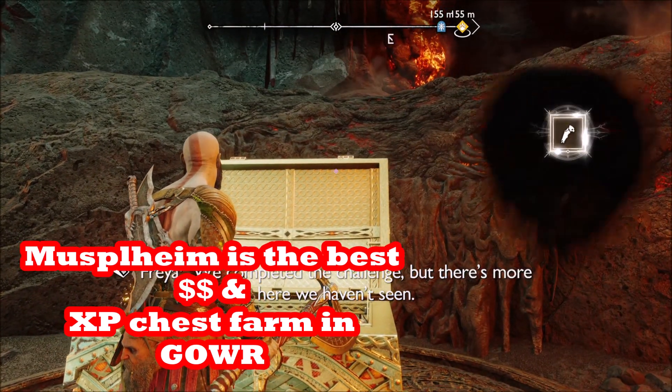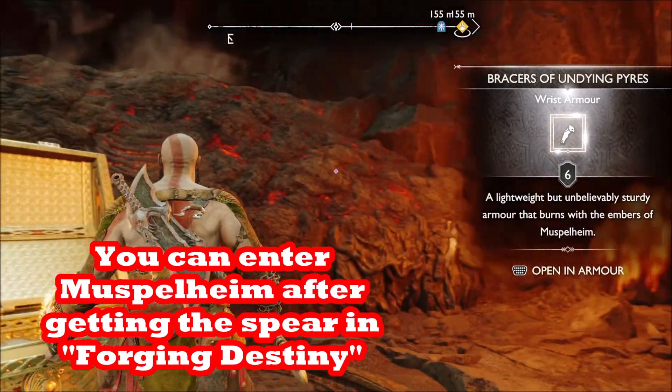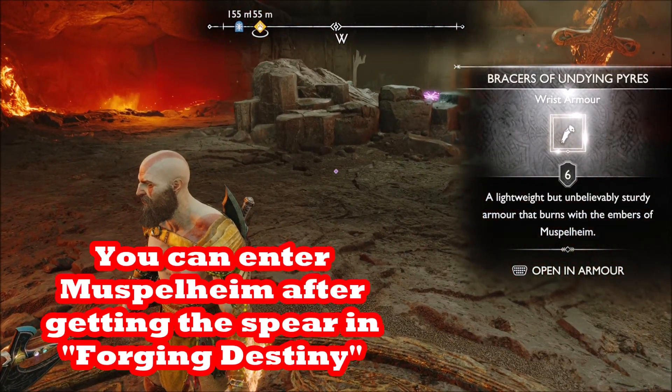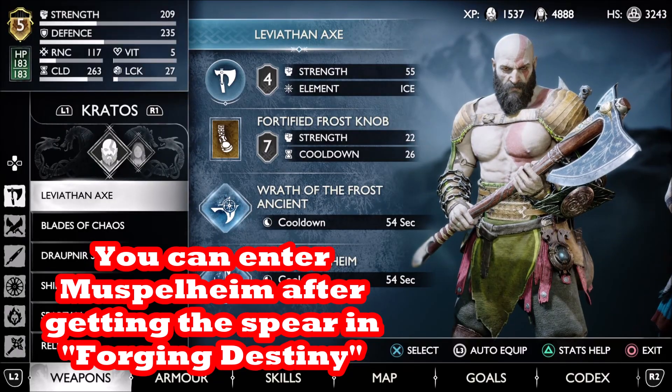You should have both Muspelheim embers after that. You can use your drop near spear to get one in the Bay of Bounty.